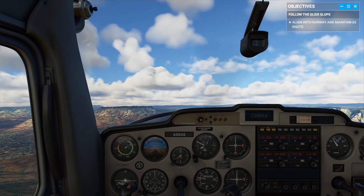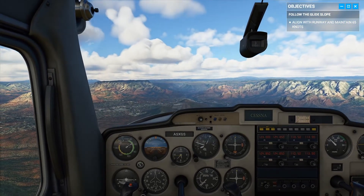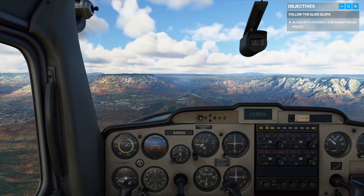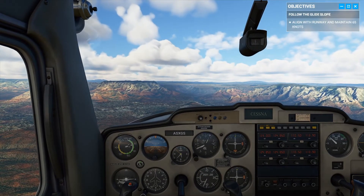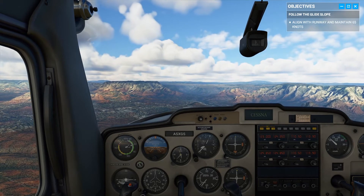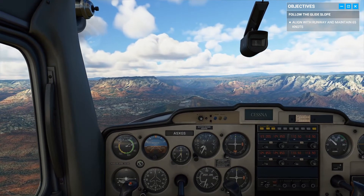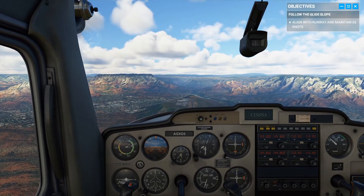We're on the glide slope now. Maintain speed around 65 knots — change your pitch if you need to. Keep your aim point on the runway number; when you're targeting the runway number, you want to keep it steady in your sights. If it looks like the numbers are moving up in your windscreen, you're coming in low — you need to add a bit more throttle to get back on the slope.